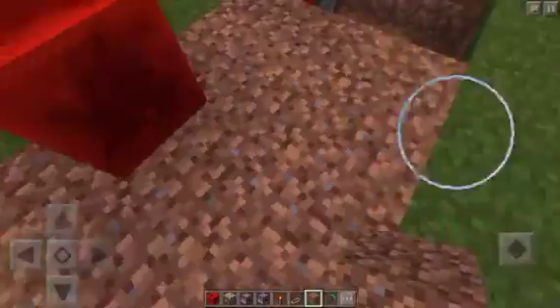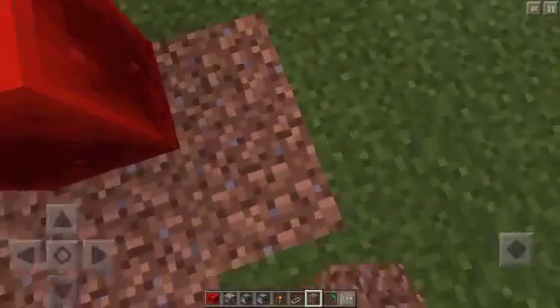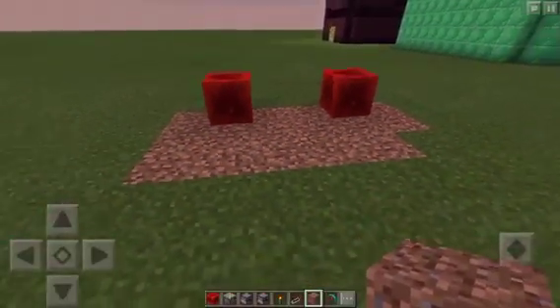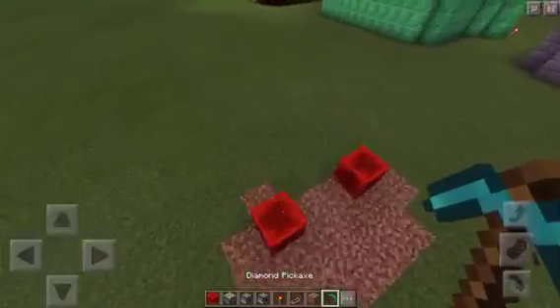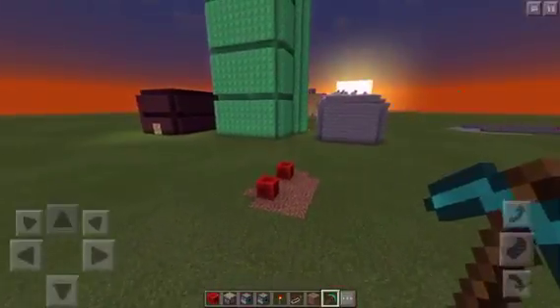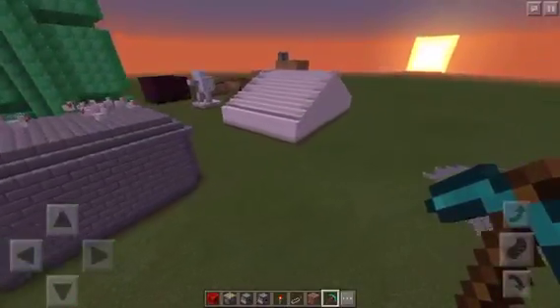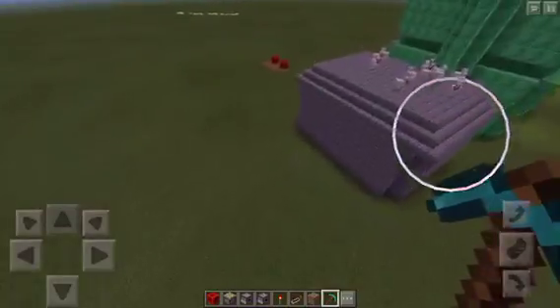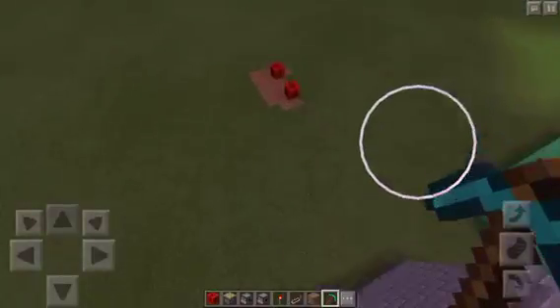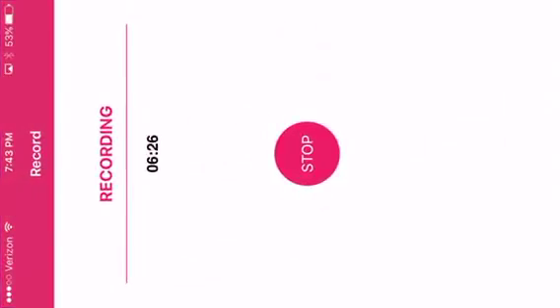Yeah, lucky blocks have lives, people — so think about that when you break them. It's about to become night, which is a perfect time to end this video. I hope you enjoy your fake lucky blocks — your red lucky blocks with no required mods. I'll see you all in my next video. Peace! This has been DemonBoss177 showing you how to make red lucky blocks without mods. Later!